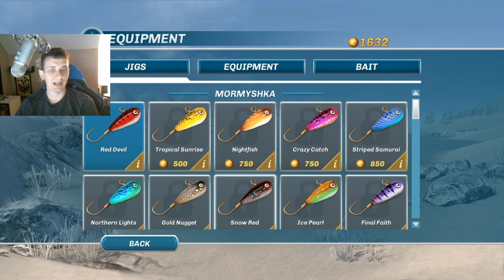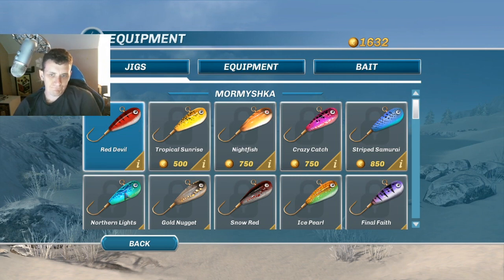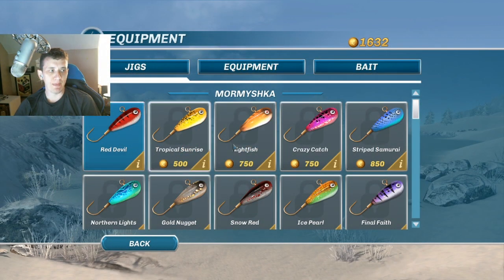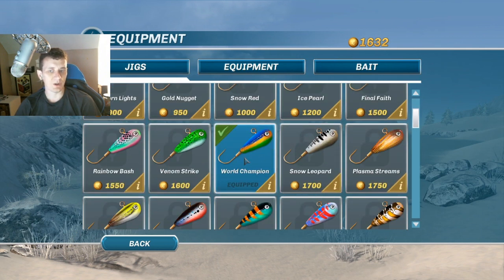Before we start our competition, let's look at equipment. We're going to be using the mormishka jig. To do what I'm about to show you, you can use the red devil jig, which is actually what you start with. You can use the red devil just fine. Even though it doesn't specifically mention zander, you will still catch some zander on it, and in general you'll catch a lot of different fish at the starter lakes on the red devil, so it's a good one to use.